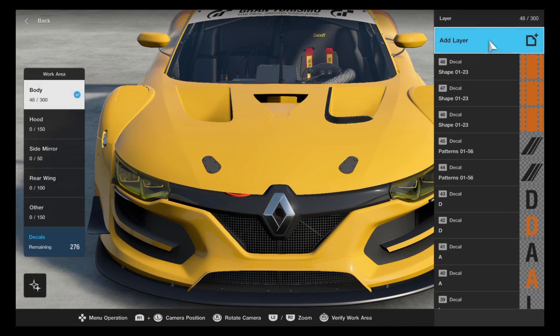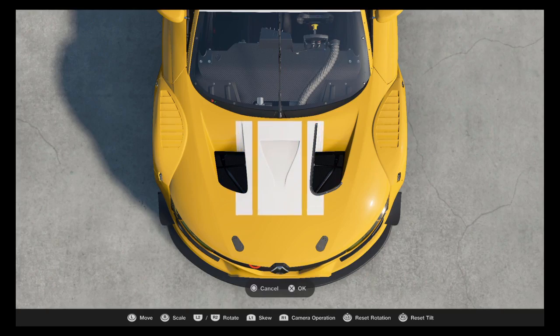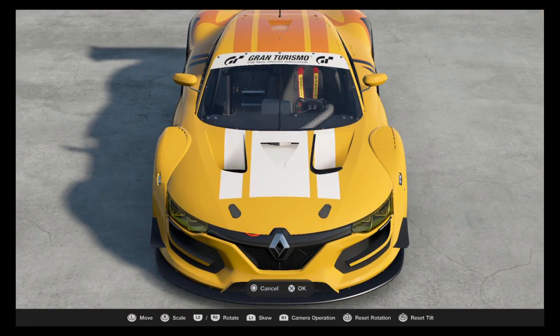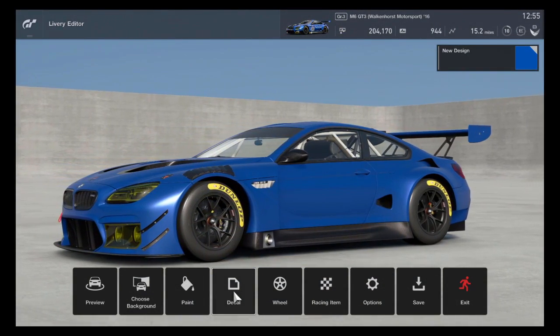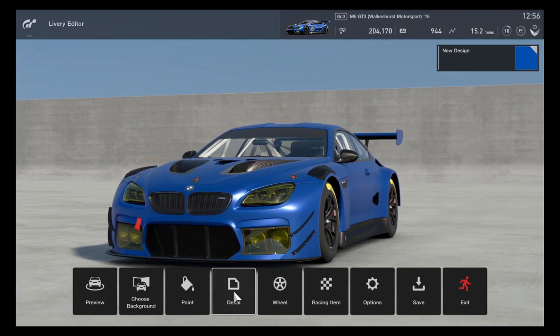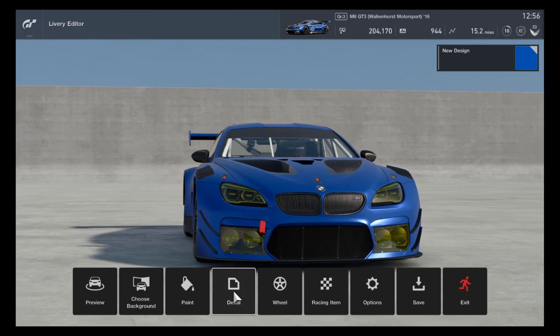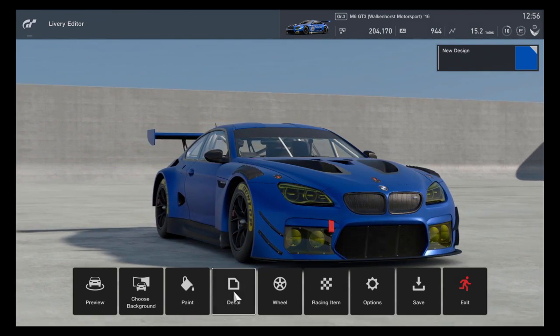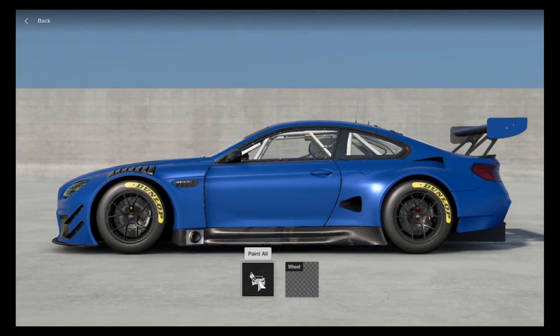I'm going to grab another car and we're going to do something cool. I have this M6 GT3 with nothing on it and I'd like to put something on it. I want to make like a cool dragon wrapping around it. I know that sounds pretty ambitious, but I have some ideas.